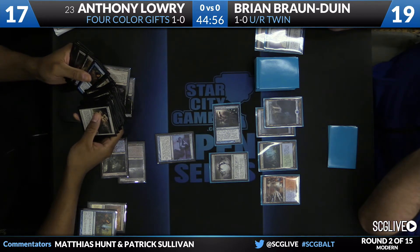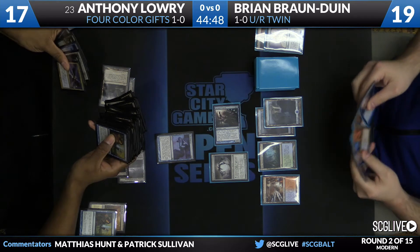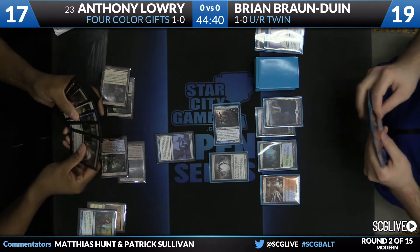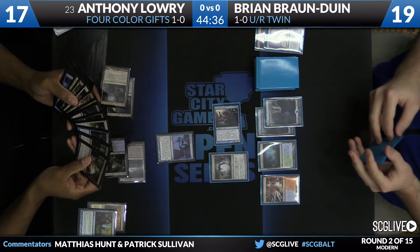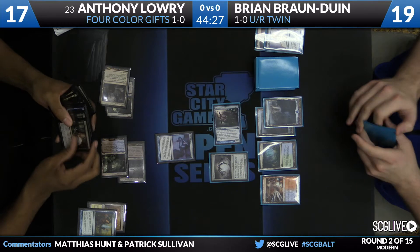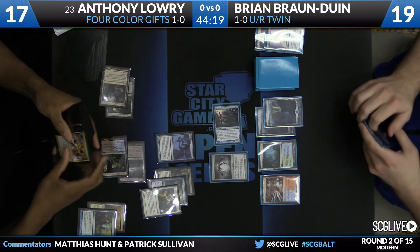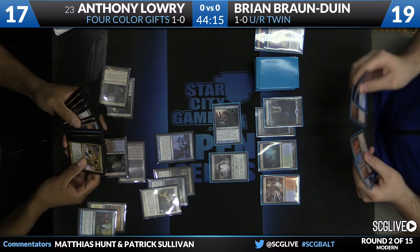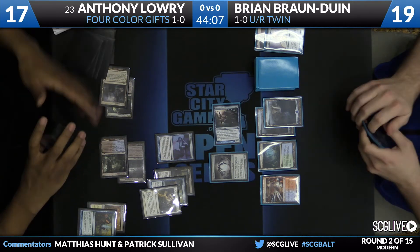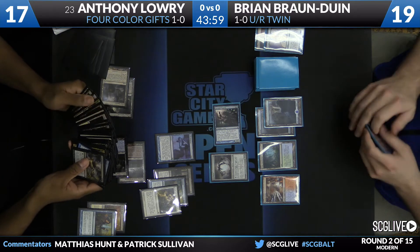I like the cards he's shoveling to the front here — we've seen Path to Exile, Thought Seize, Raven's Crime, Remand, just a lot of cheap interaction. I'm not a huge fan of getting spot removal here because he needs to pair it — he needs two pieces of spot removal before it matters because Spellskite's going to eat one. The more counter spells and discard spells he can get, the more I'm interested. It's going to be a full four-card Gifts Ungiven. Anthony has to pick four different cards — two will go to his hand, two will go to his yard, and Brian will choose which ones. His pile is Thought Seize, Remand, Path to Exile, and a fourth card. The problem with this pile is Brian can split it by giving one piece of discard or counterspell and one piece of removal, which is not really that efficient.